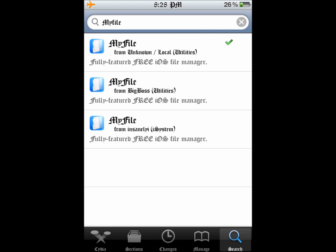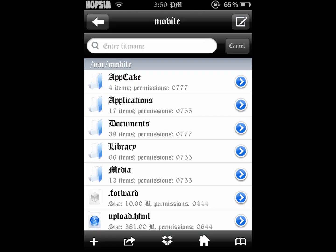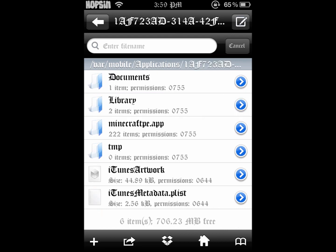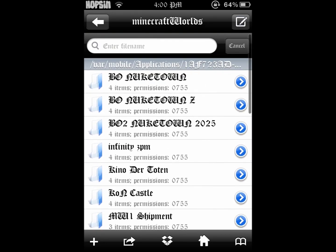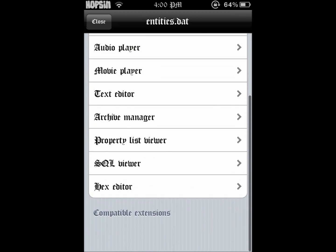My Files is pretty sweet — it has a built-in hex editor, which is what we're gonna be using right now. Once you're in My Files, you want to head over to your applications, find Minecraft Pocket Edition, then go to Documents > Games > Worlds, head to your world, and open your entities.dat file.